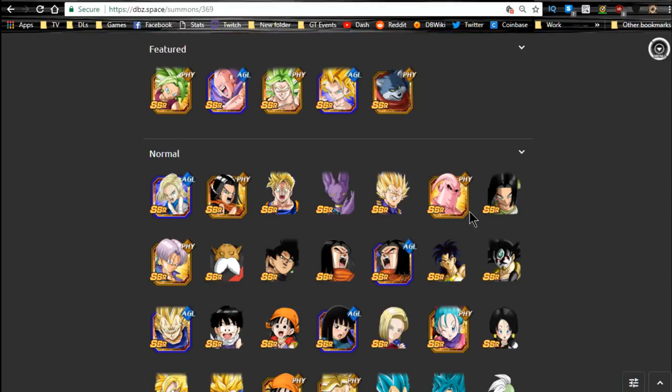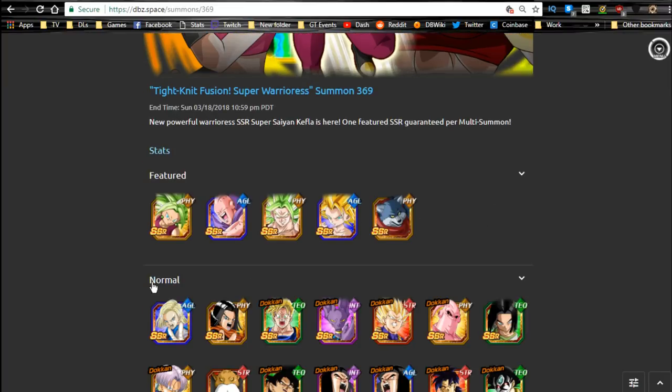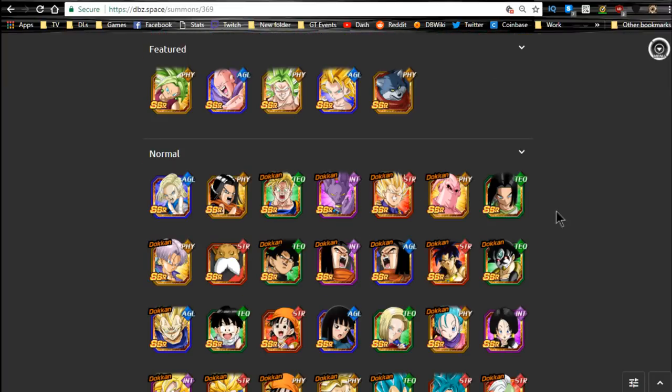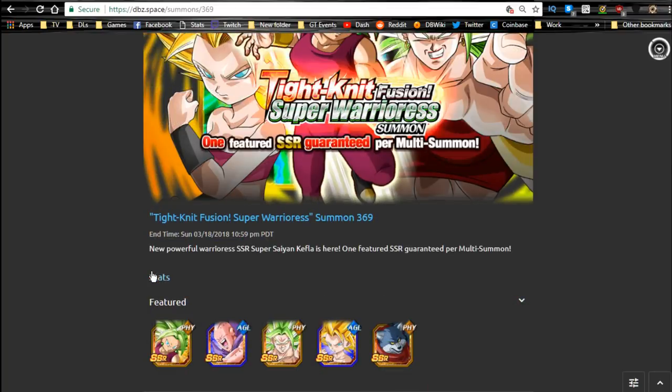One reason why I did summon on this banner — not only is Kefla a cool unit to have, even though she's not a primary unit I'd go for if she didn't have special purposes in-game — is that there's also every single LR on this current banner. You have Goku Black, Trunks, that Vegeta who is really awesome, LR Broly, even Bardock, Majin Vegeta the LR variant, and LR Gohan. So you do have a chance at getting the LRs.